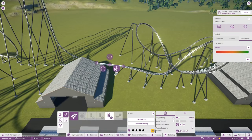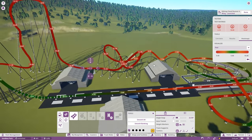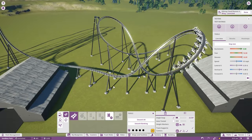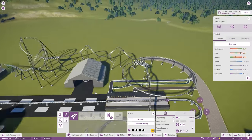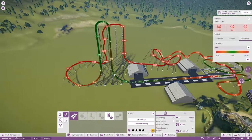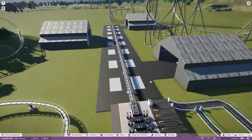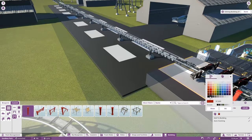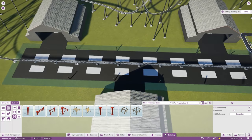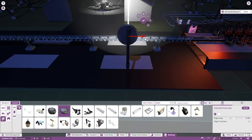Trying to figure out why nobody wanted to ride the ride - oh yeah, it has a fear and nausea rating of like 18 or something. People don't like their brains exploding while riding on a roller coaster - who knew! Those loops are so cool though. We tried some return brakes to slow it down a bit. I do like the heat map feature, which shows you the rating based off fear, excitement, and nausea based off where it is on the actual coaster - it makes it a lot easier to adjust.